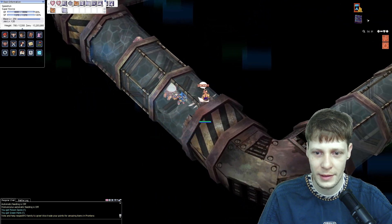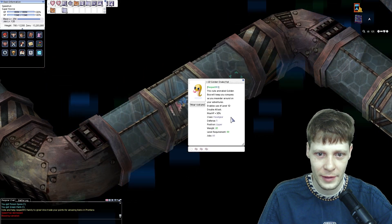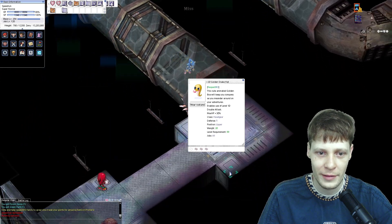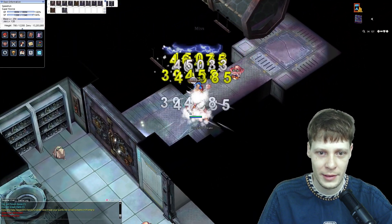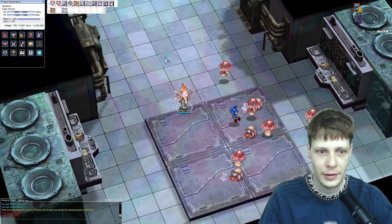By the way, the snake you see above my head - it gives you the Level 10 Double Attack, so it's an upgraded version from the regular Snake Head. You can also get that in Respect RO.